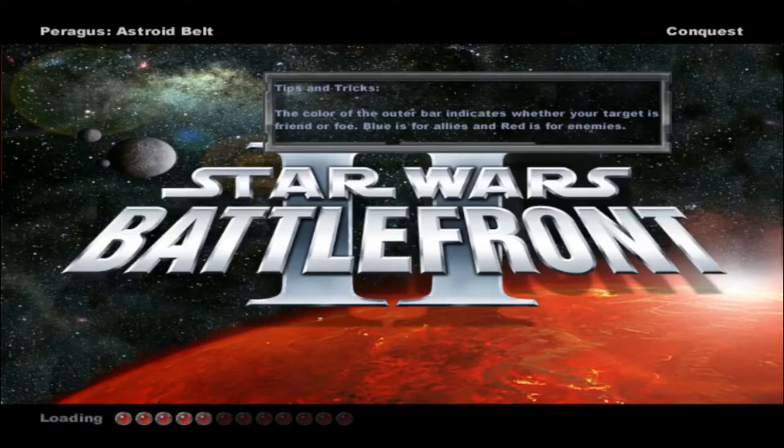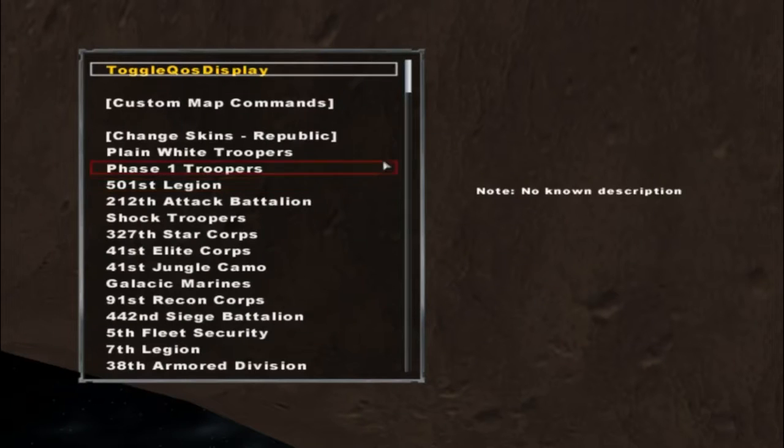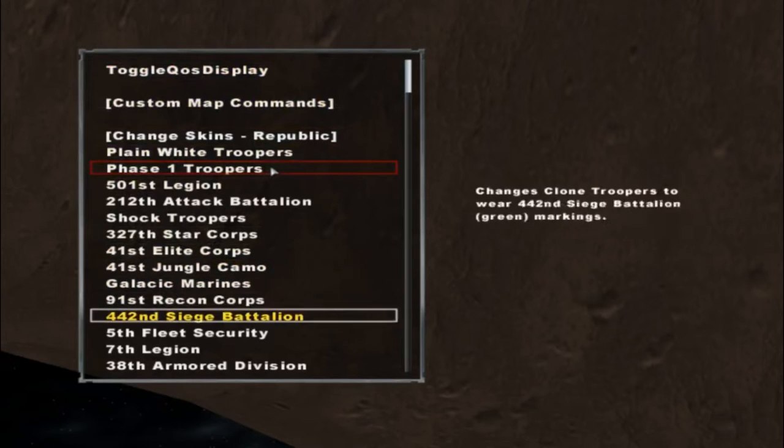Welcome back everybody to a brand new Star Wars Battlefront 2 mod map. Today we go on Paragus Asteroid Belt — I think it was by Rekino, somebody like that. But we'll be using the Skin Changer mod instead, because Skin Changer mod makes almost everything better.